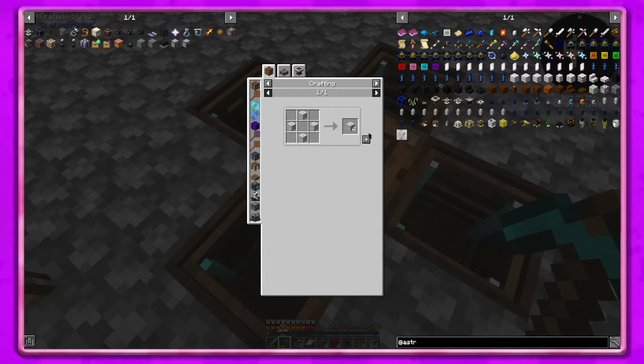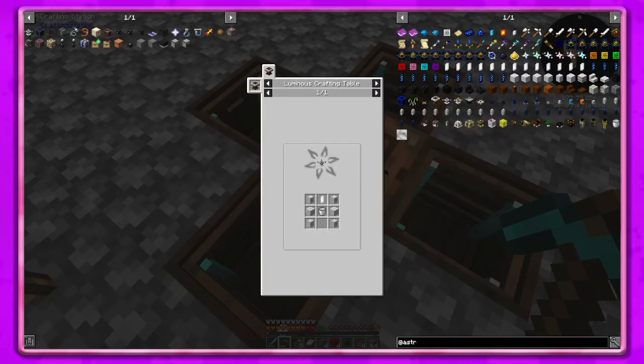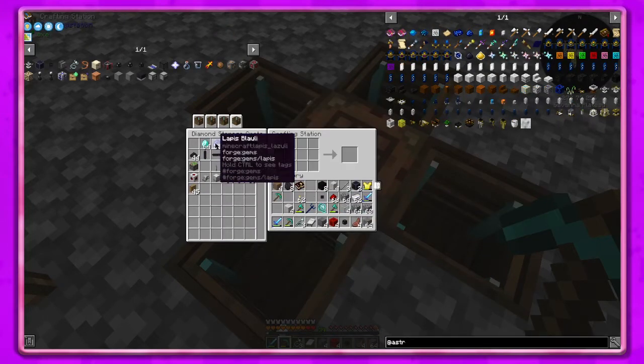Chiseled marble - that makes four which is super cool because we only need two. We need a bucket of starlight and a rock crystal - yes, we have one. I was like I'm pretty sure we have a rock crystal.